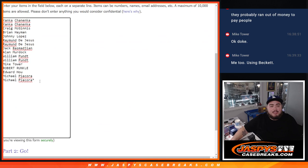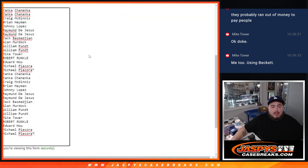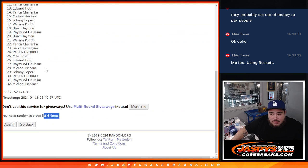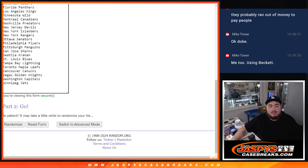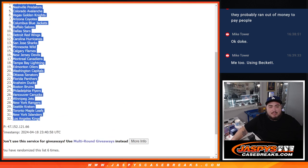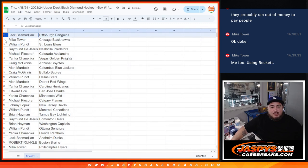Here's the dice roll — one to five, six times. We're going to double up names for the random teams break. Jack gets the Penguins, Mike Tower gets the Blackhawks, William gets the Blues, Raymond gets the Preds, Michael P gets the Avalanche, Yanka gets the Knights.